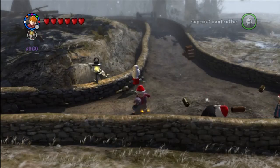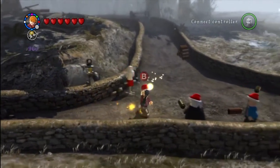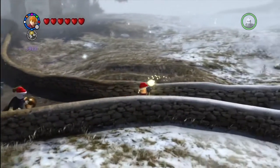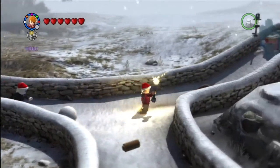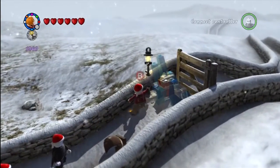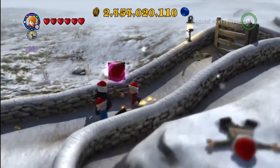Alright, this is that pathway from Hogsmeade — if you go past that snowman area where we just were, you come into this section. You have to use Ron to use the Deluminator. You get the light from right next to Hedwig, bring it down here, put it up in this light, and it melts the ice. And we get Score Times Six.